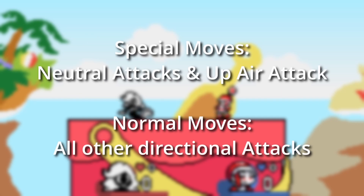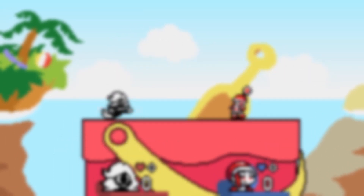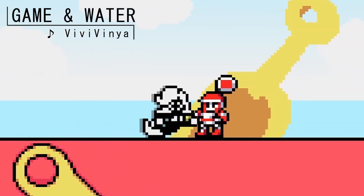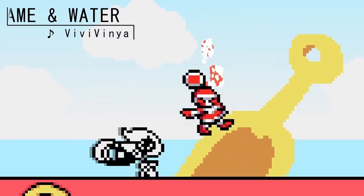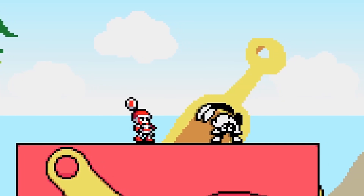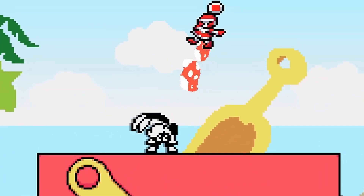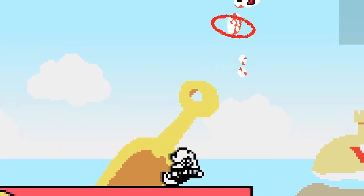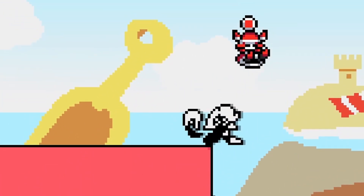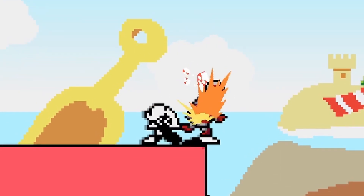First, let's go over the normal moves. Since this game uses only one attack button, I consider special moves to be either any neutral attack input, or using up and attack in the air. Every other directional input is a normal attack. Forward ground is her shield bash — it covers a lot of distance since she bursts forward with the move, and it's relatively strong. Upward ground is the triple tail smack, a great option for KOs, especially since it can catch airborne opponents easily with the first two hits. Downward ground is her tail ground slap — it's her best grounded poking tool, and still has that pesky spiking hitbox against aerial opponents.